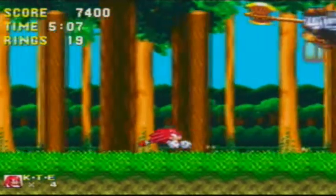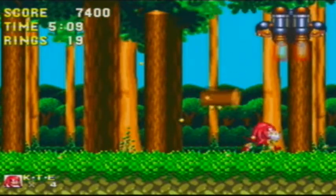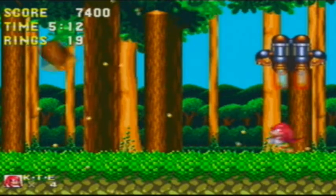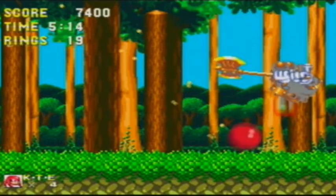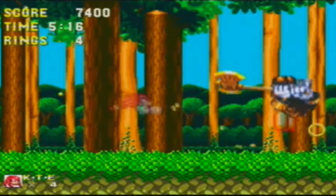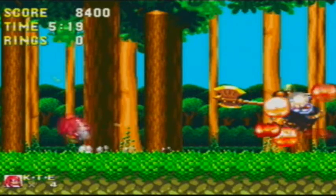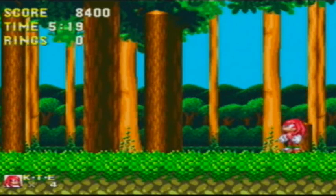We have our first boss, which is exactly the same as Sonic's. He will actually try to aim the wood at you which can be slightly annoying. If you just keep jumping and hitting him you'll be fine. Spin dash - boom. Now that is how you defeat a boss with no rings.